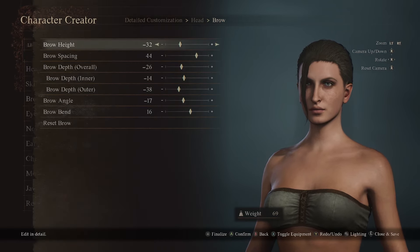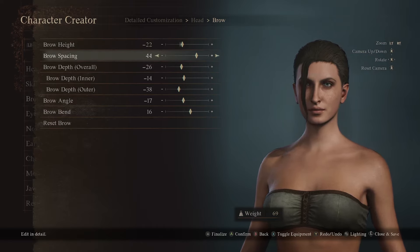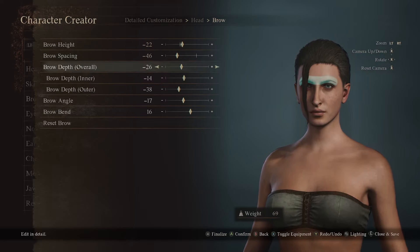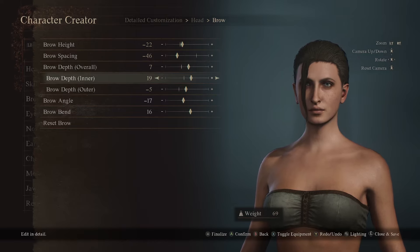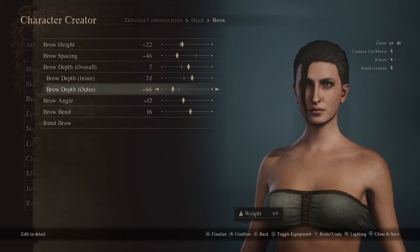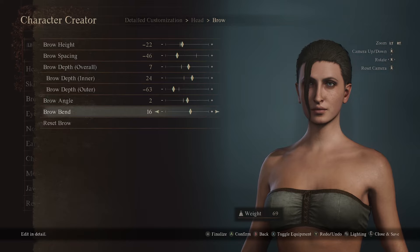Brow at negative 22. The brow spacing is going to be negative 46, brow depth overall at 7, brow depth inner at 24, the outer at negative 63, brow angle 2, brow bend negative 78.